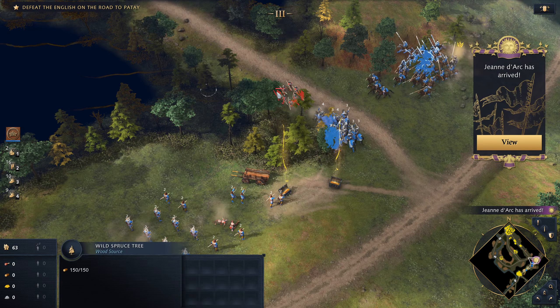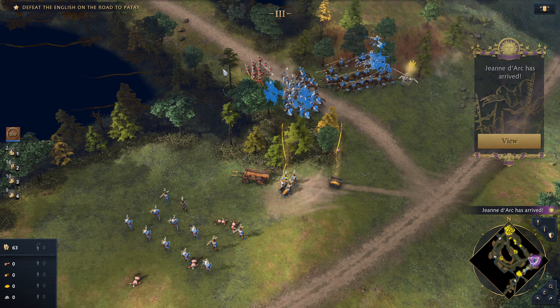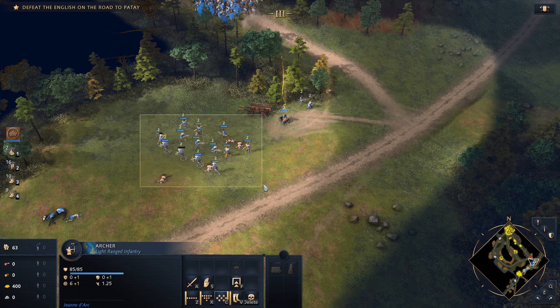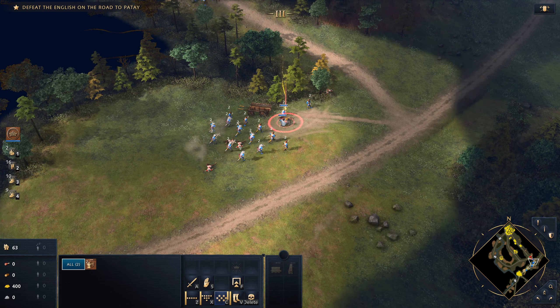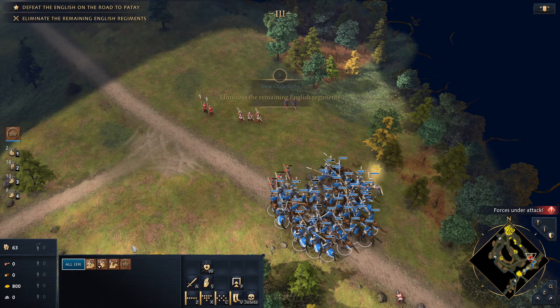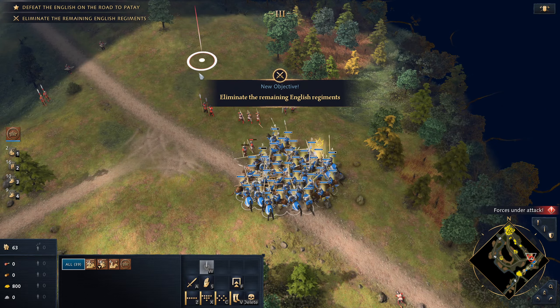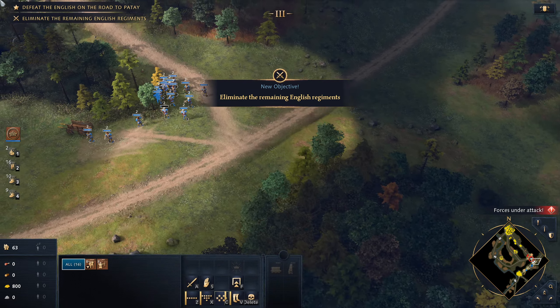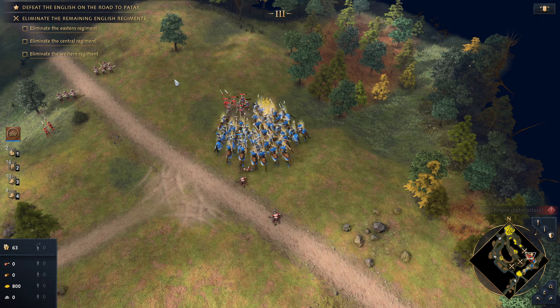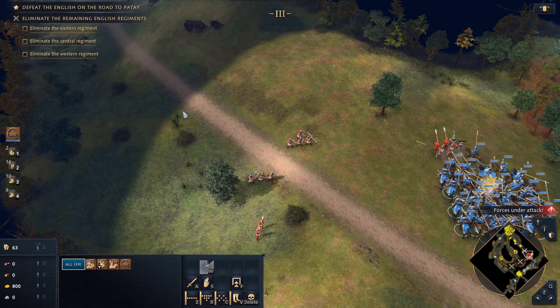With their rear guard eliminated, the remaining English forces would now seek to escape the valley through the town of Patay. Three enemy regiments were converging on the town along three main roads. Heal and charge them — we're going to follow. Jeanne had either to stop the regiments on the roads or race ahead to fortify Patay itself.